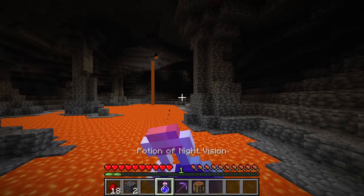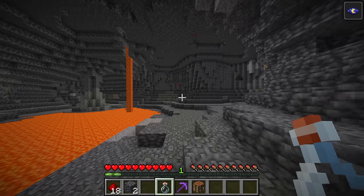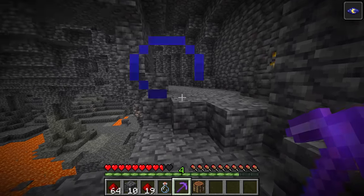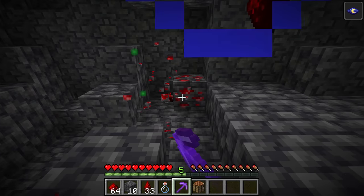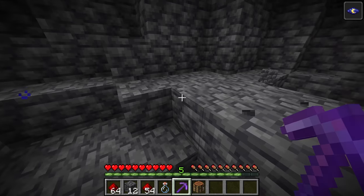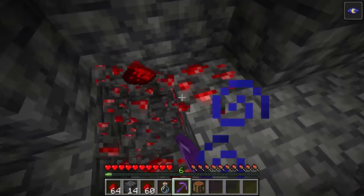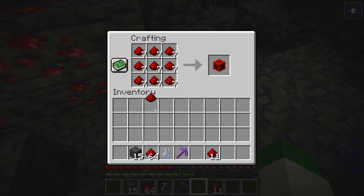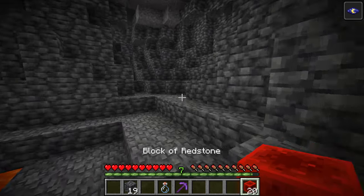I'd also suggest drinking night vision — then you can see a lot better and spot redstone on the walls. As mentioned earlier, Fortune is least effective on redstone, so it's not necessarily a bad idea to go redstone mining before you have a Fortune pickaxe, though Fortune will still give you about 33% more. Redstone is actually fairly common underground, so what I would suggest is bring a crafting table with you. That way you can craft all the redstone dust you find into redstone blocks — already after just a minute of mining we had 20 redstone blocks.